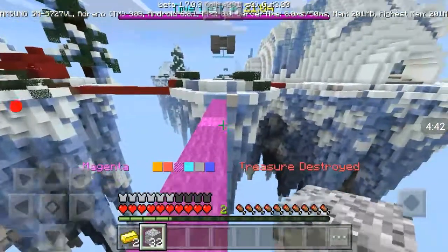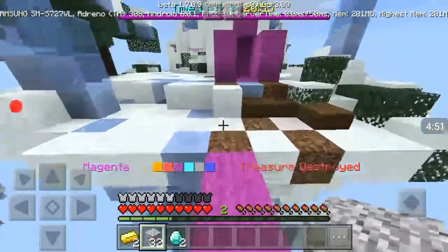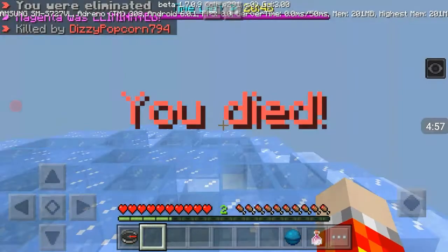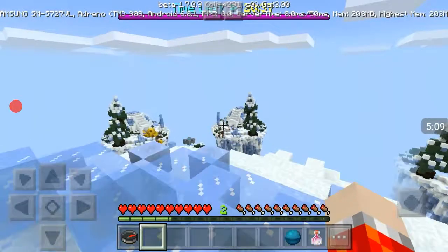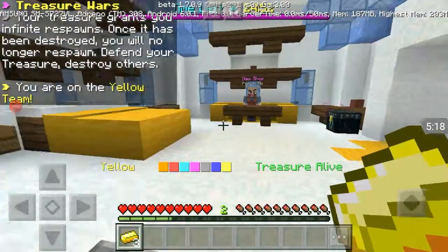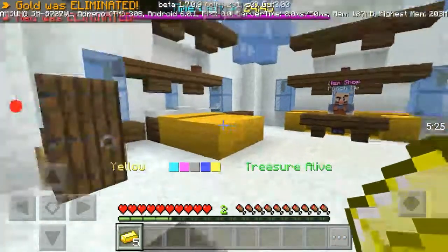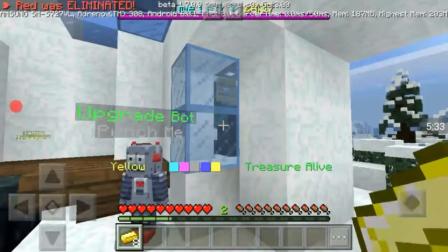I can't respond anymore. That guy had a full set of diamond armor. See, I don't play these types of things because it's just not the greatest. Right now I'm on the yellow team, which I'm not a big fan of. This yellow is honestly hurting my eyes. Red was already gone too - people are just going in already.